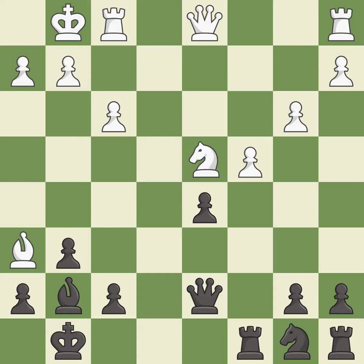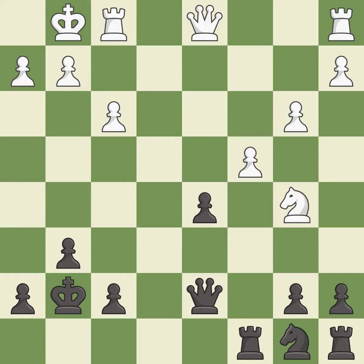Capturing that knight wins material. This is the only move that works. Takes back — it is the last book move. This is the strongest option.